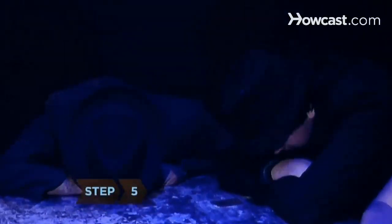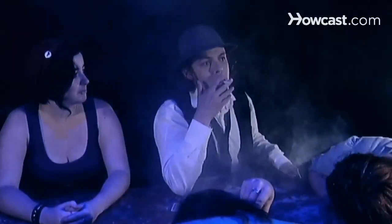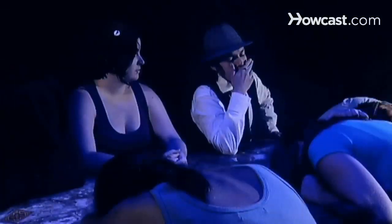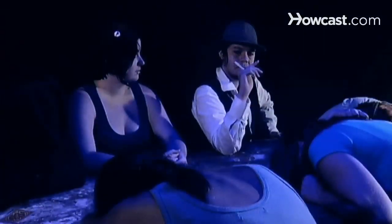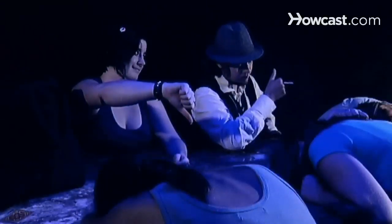Step 5. Announce the Mafia sleep and the detective wakes up. The Mafia closes their eyes and the detective opens their eyes. The detective indicates to the moderator a player who he suspects is Mafia, and the moderator responds with a thumbs up or thumbs down.